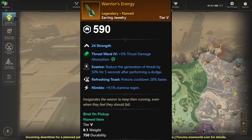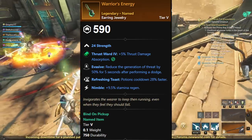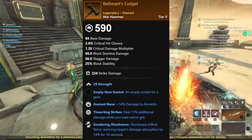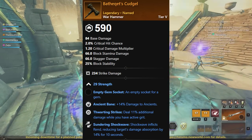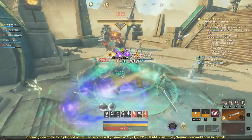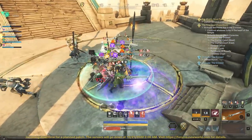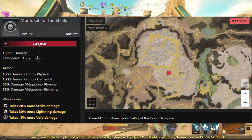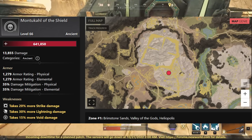We have the Warrior's Energy, which is going to give you 24 Strength, Refreshing Toast, Nimble, and Evasive. Not too good, honestly, but it's a named Legendary so you might as well go for it. We have the very, very solid Ancient Bane Cudgel, though. This is going to be 29 Strength, Ancient Bane, Thwarting Strikes, and Sundering Shockwave. Depending on what you like to run with your hammer in these Ancient Dungeons, this could be one of the best Ancient Bane Hammers out there. When you can just go and farm it like this, it's going to be one of the best ways to get it.